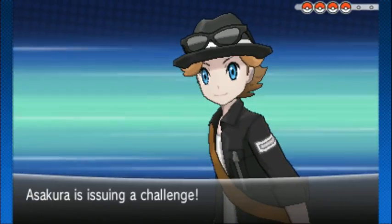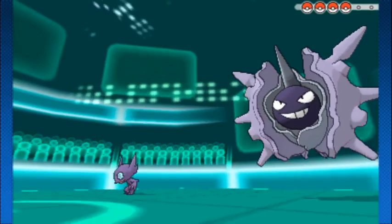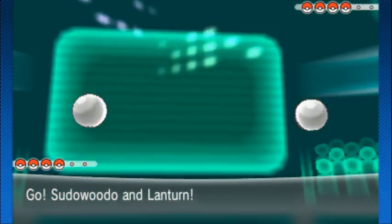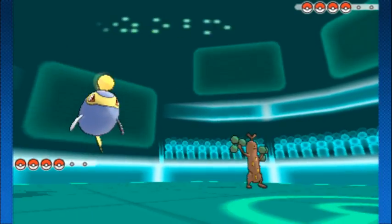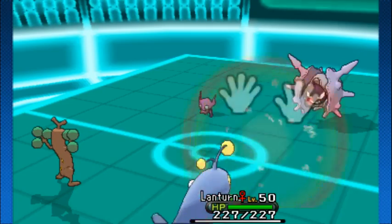My worst enemy, the opening intro animations. Sableye and Cloyster — that actually looks pretty intimidating. Sableye can provide support, Cloyster can go and Shell Smash, and it could be terrible.